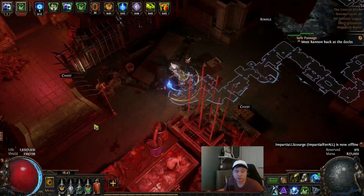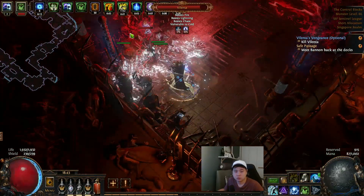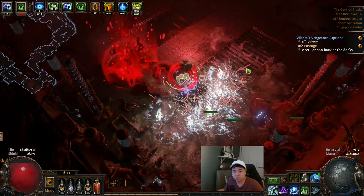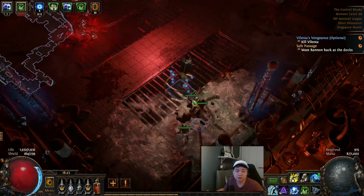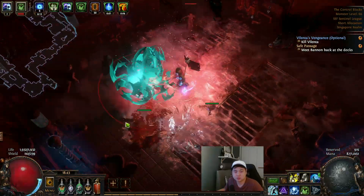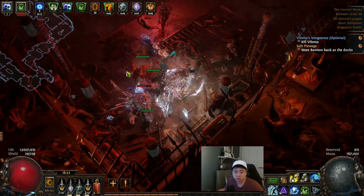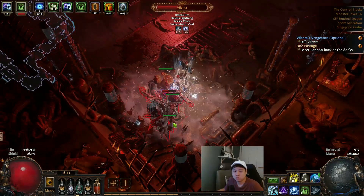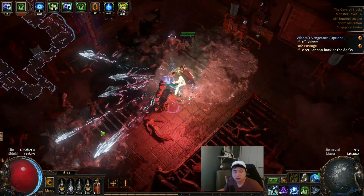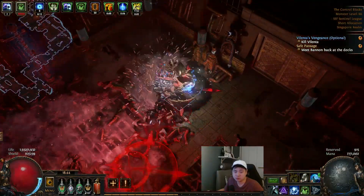Found the boss — let's kill him. I'll just face-tank him. He has three phases. Phase one should be over — once he flies, phase one is over. Be careful not to get caught in whatever that thing is. He teleported again. Kill him — he flew up again. Recharge your flasks. The nice thing is he spawns monsters for you so you can recharge your flask charges.